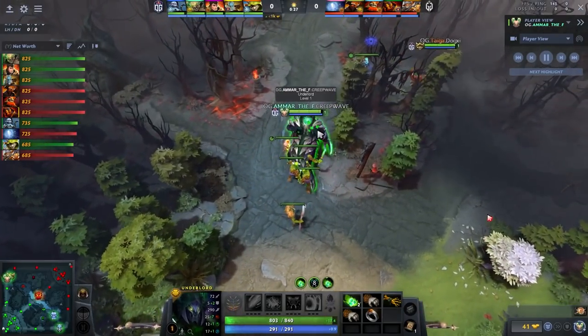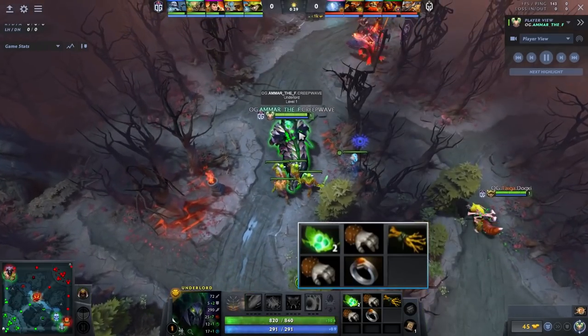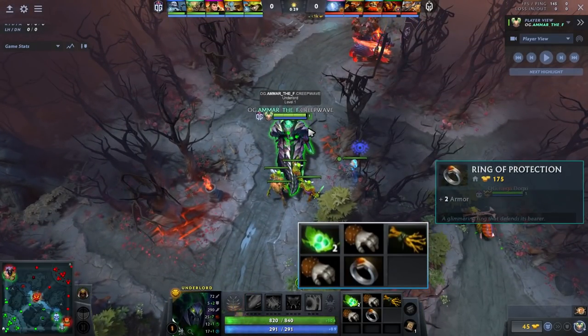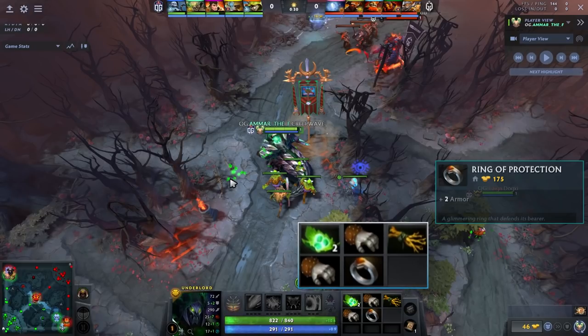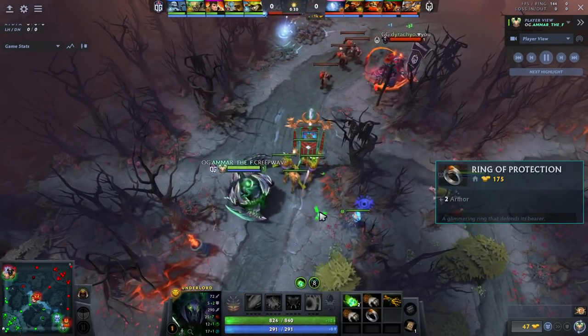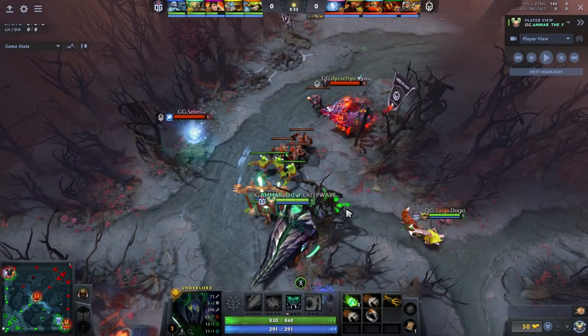First, let's talk about the starting item build. This game he goes three tangos, two gauntlets, a ring of protection, and an iron branch. The reason he goes ring of protection rather than something like a quelling blade is because he's against two right-clickers — IO is all physical in the early game, and so is CK, who also wildly reduces your armor.